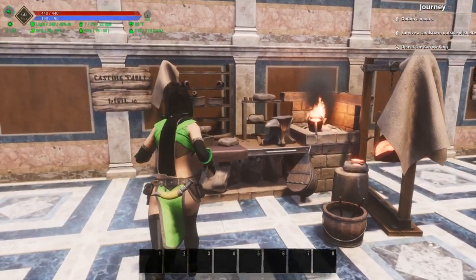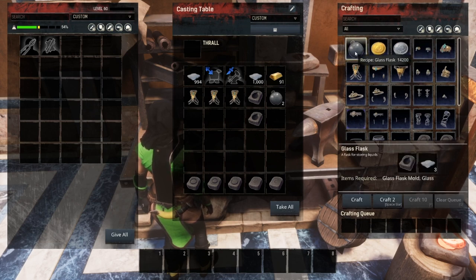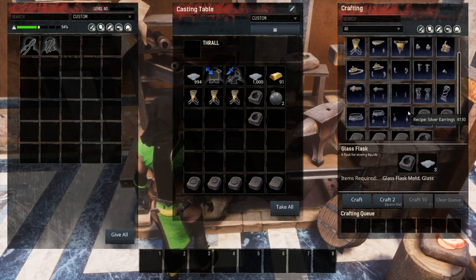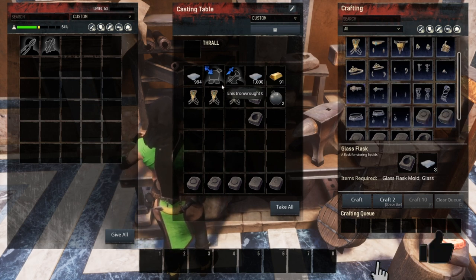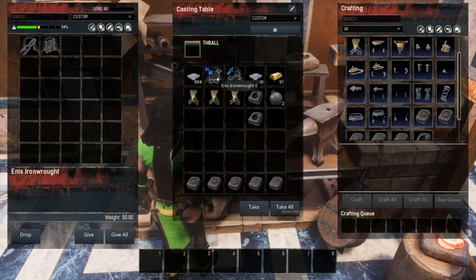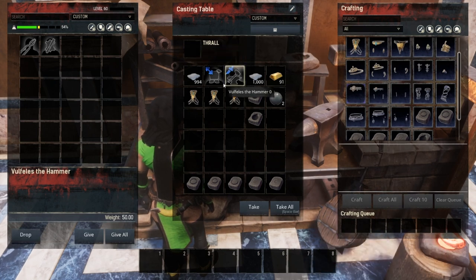Moving on, we have the Casting Table, unlocked at level 10. The Casting Table is where all the casting is done — your glass flask recipe is here, your coin recipes, and all of your jewelry recipes. There are a couple of thrall options: you can put an armorer or a blacksmith on the casting table. I definitely recommend an armorer — and not just any armorer, but one with the specialization you want to use.